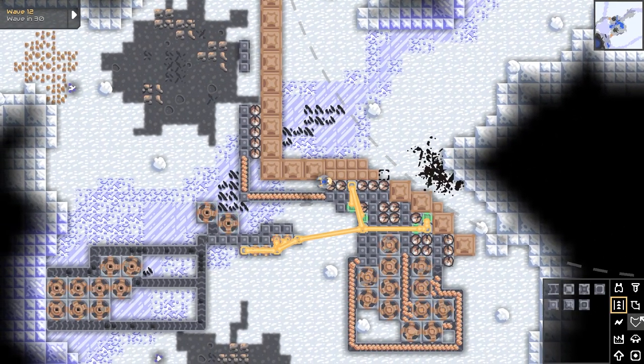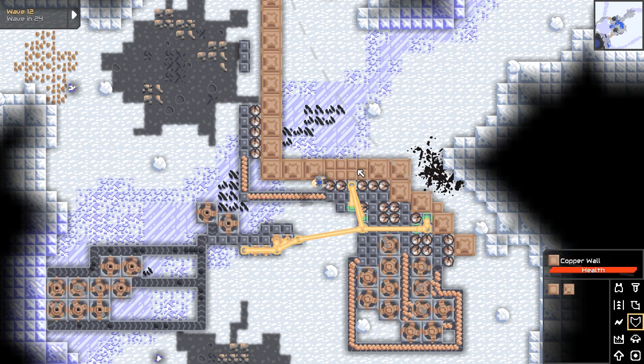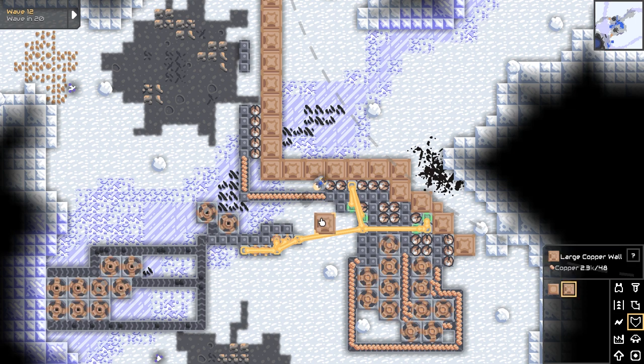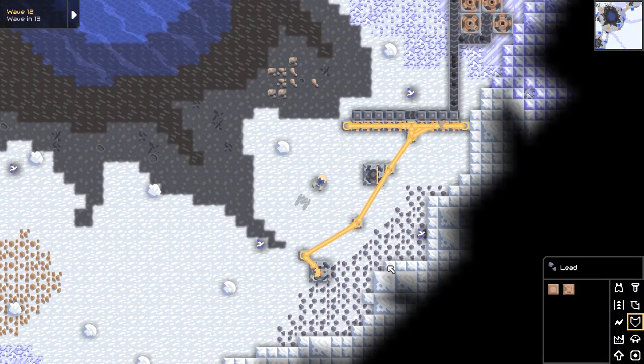I heard some explosions up here - looks like nothing major. Yeah, we want to switch to the large copper wall so the menders can actually have time to work here. Let's go take a look at the mining drones - how do they work?